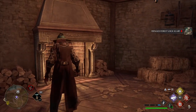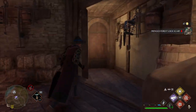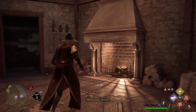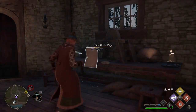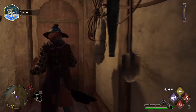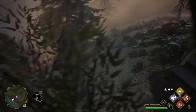We freed some space and got a new scarf - the Fringe Forest Lock Scarf - plus 47 galleons. There's another door out the back end, and we found a field guide page. Beautiful.